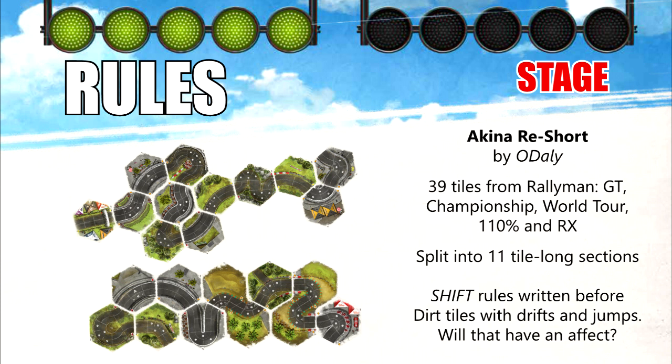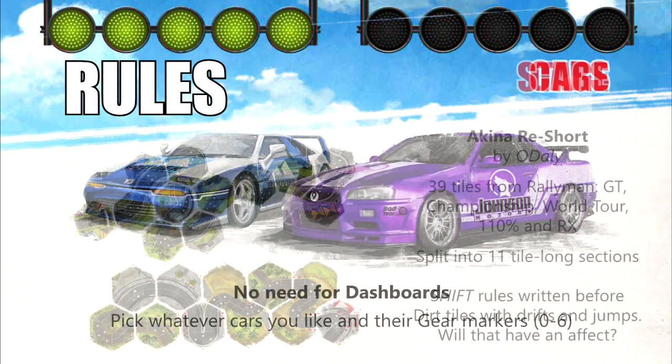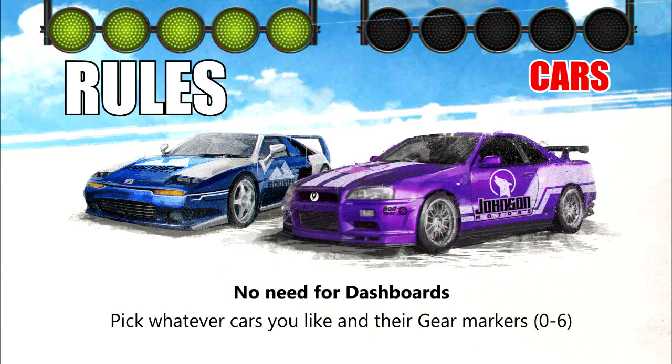I suspect we'll see a fair few spins today, but with a very quick rule set, we won't be sat around waiting ages for our next turn if and when we do lose control. You can use whatever cars you'd like for this variant, because we don't need dashboards. We've got the purple and blue GT5s today, and I'm directly controlling both, so I don't know which car is my car, so to speak. So I guess it's time to place your bets as to who will win now, before we head to the top of the mountain for the first downhill run.